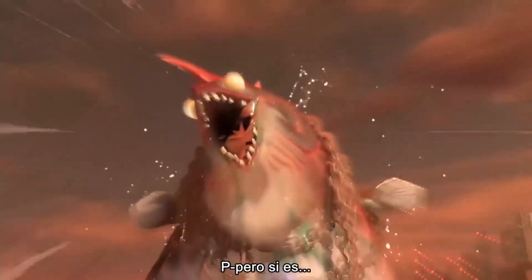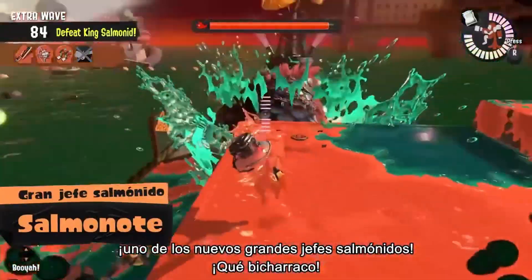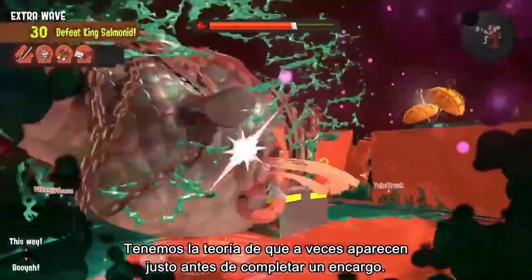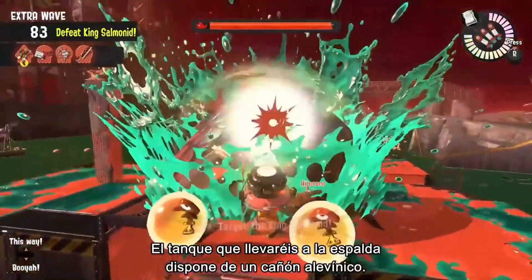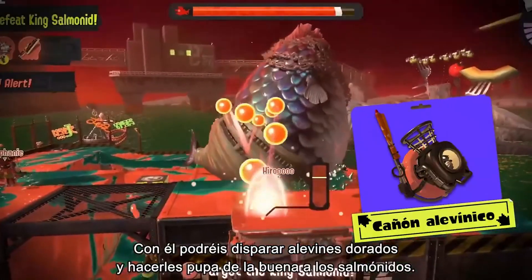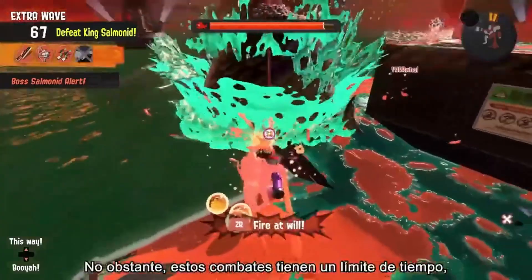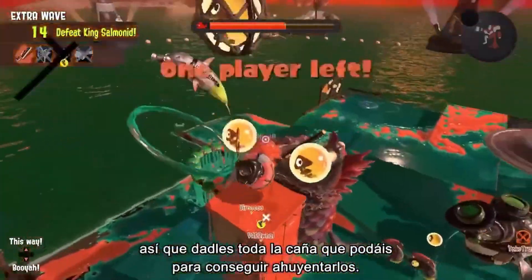This is one of the new King Salmonids — unbelievable! It looks like they'll occasionally appear just before you complete the job. The tank on your back is a specially provided egg cannon, and it appears that you can fire Golden Eggs to deal massive damage. However, these battles are under a time limit, so rack up as much damage as possible to drive them back.